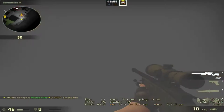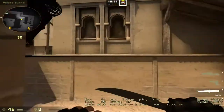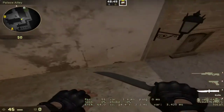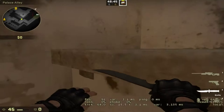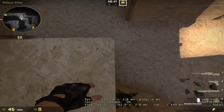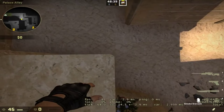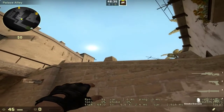The second smoke is for Triple, for anybody holding the angle that almost nobody likes. All you have to do is come over here into this corner and look at that dot — it doesn't have to be perfectly on it, just aim right there.